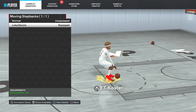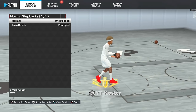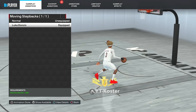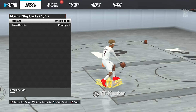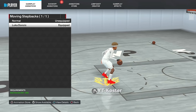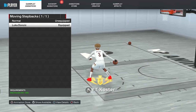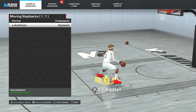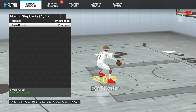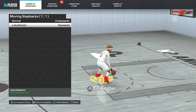Last on the list is the moving step back. A lot of people like Normal because you can use it to crab, but I really do like Luka step back — I can't turn my back on Luka. It goes so well with Basic Spin: if you do a spin back into the Luka step back you will get open 90% of the time. The spin back step back combo is crazy.